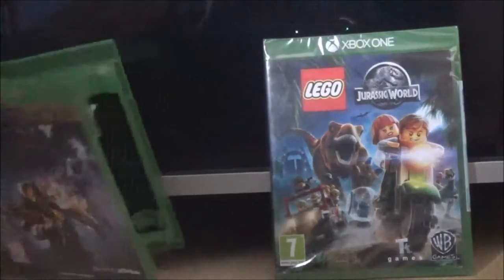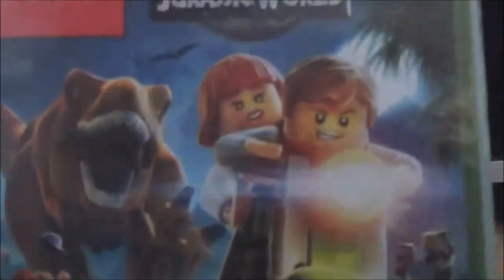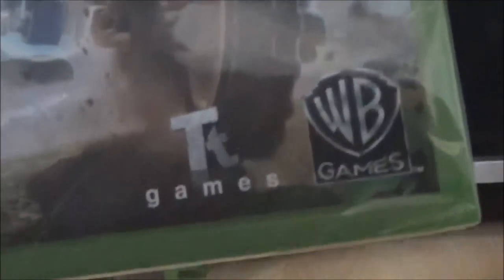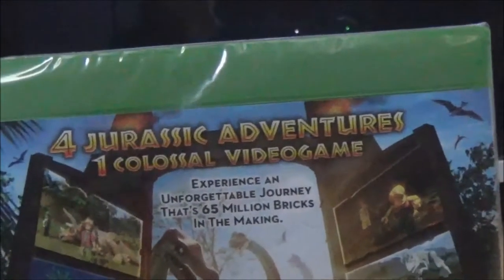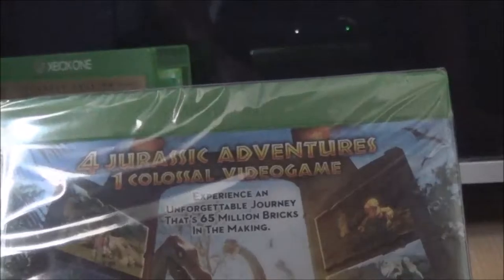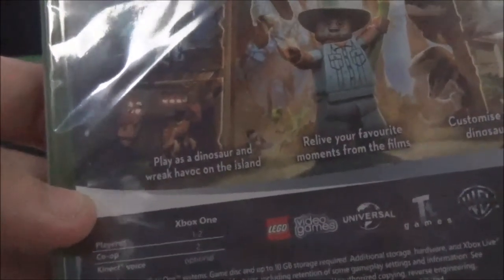Moving on to LEGO Jurassic World. On the front you've got two main characters, a dinosaur, and some more main-ish side characters. It's for ages seven and up, made by TT Games and Warner Bros. Games. On the back it says: 'Four Jurassic adventures, one colossal video game experience — an unforgettable journey that's 65 million bricks in the making. Play as a dinosaur and wreak havoc on the island, relive your favorite moments from the films.'